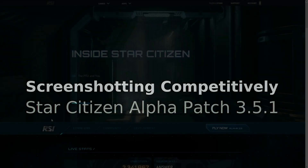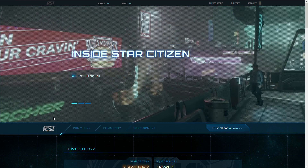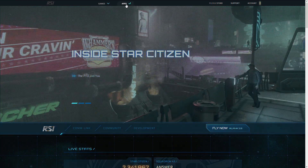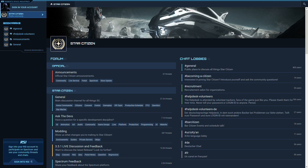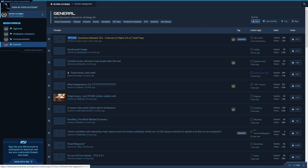Today we are looking at how to screenshot for competitions in Star Citizen patch 3.5.1. Occasionally the makers of the game offer competitions, some of which are to take screenshots in-game on certain themes. They are almost always announced on the game's very own forums called Spectrum, which can be accessed via the Roberts Space Industries website.